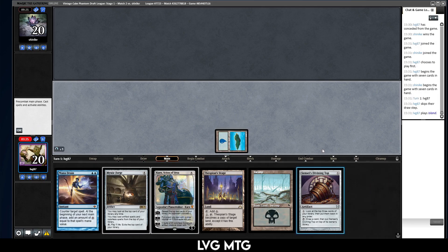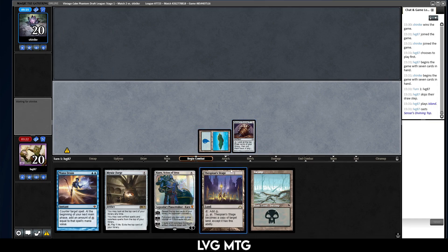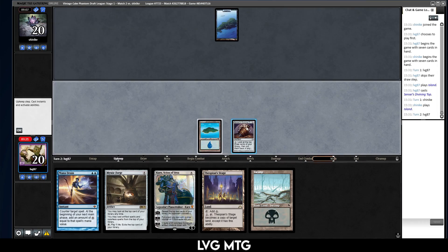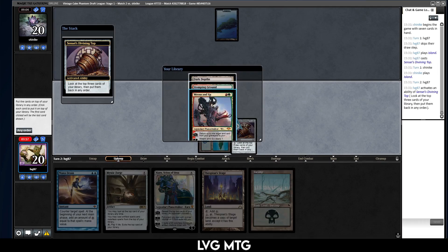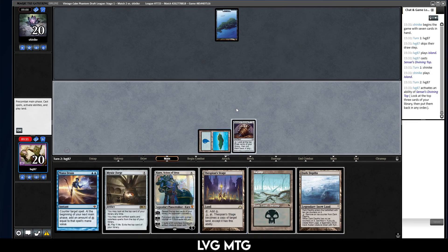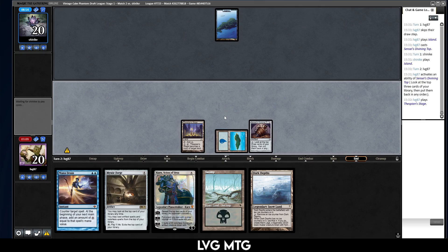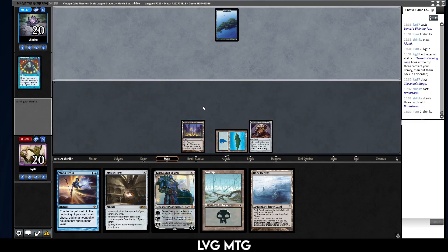It's not great — Top's not great either in these scenarios. But maybe we can find a blue source, Mana Drain, some big thing — that would be nice. Top is not the card you want when you're trying to be fast, but it is what it is. Wow — this, this, this. Let's just play the Stage. We just have to dodge Swords to Plowshares. If they have Swords I guess we lose — or I find like an extra blue source and I wait. It seems unlikely though.